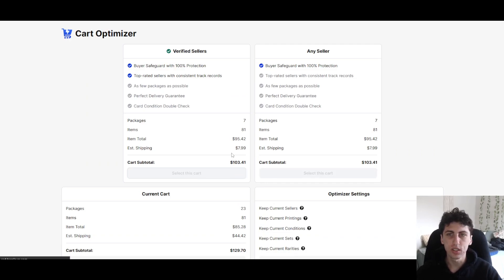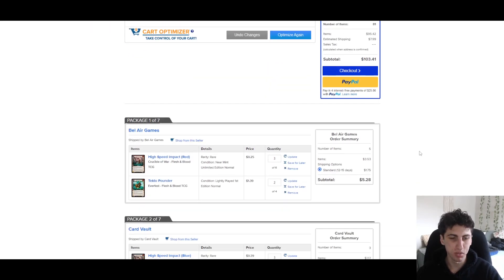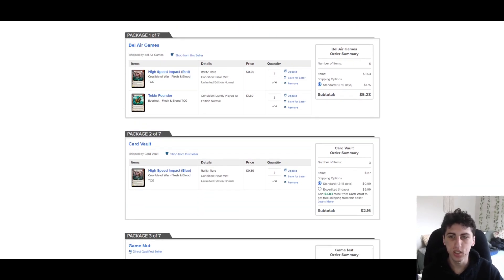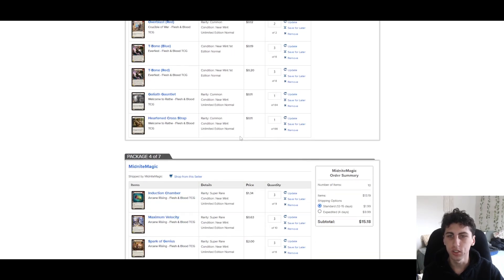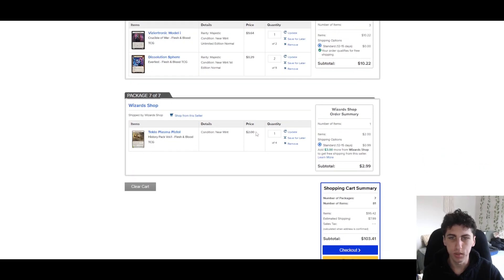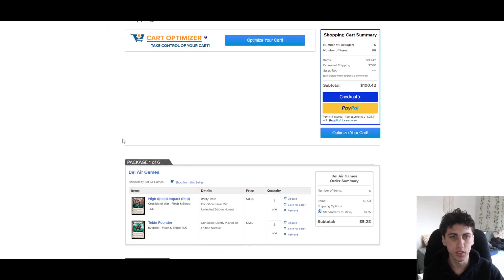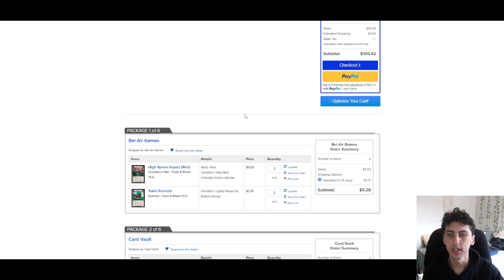That $103.41 looks like the total before tax but includes shipping, so maybe $5-10 tax on top. Their optimization does add some weird things - like the weapon, listed at $2, but that's a token you can get from any Flesh and Blood card shop for free. So the deck is actually about $100 before tax.